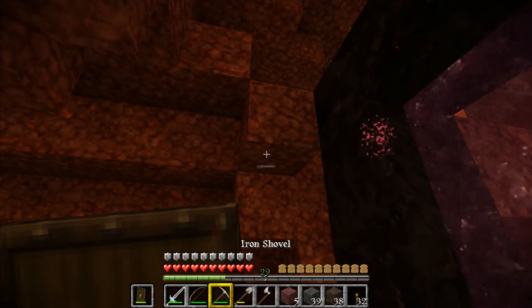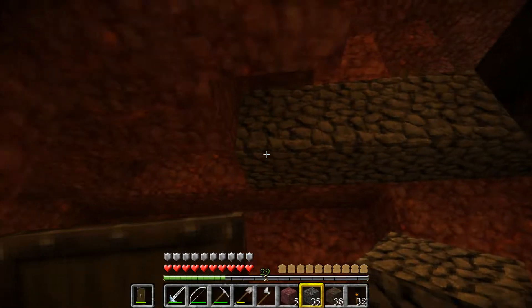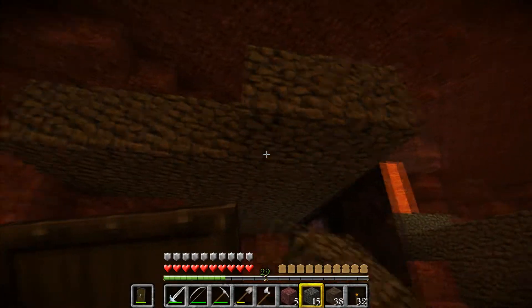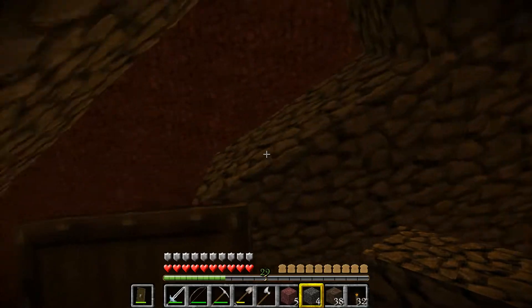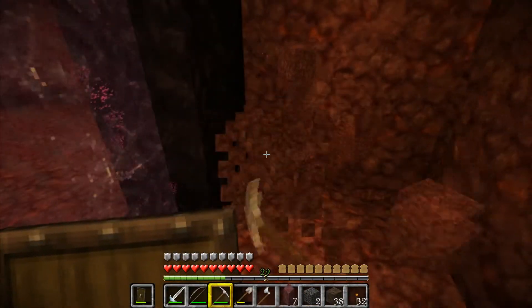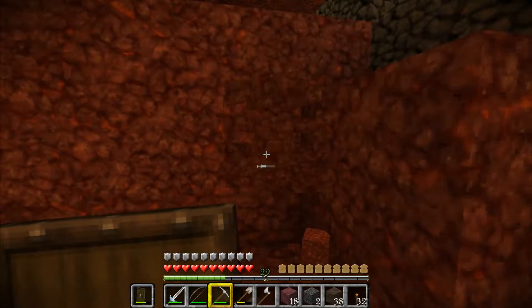We'll just start right here. What in the hell. We'll do it like this and just get it enclosed. Boom boom boom boom, like that. I like how the nether looks in this texture pack too. That looks pretty cool, don't it? Which is nether rack — yeah, nether rack. Looks pretty damn awesome.